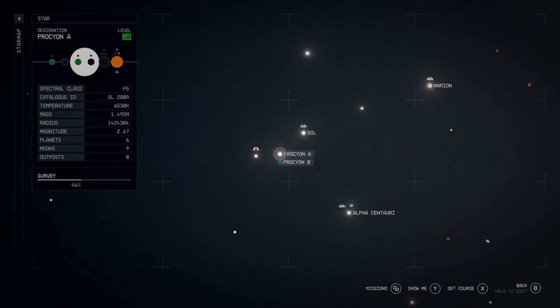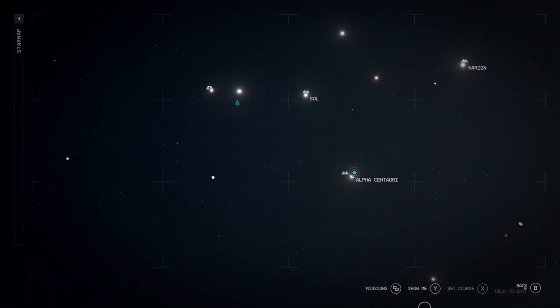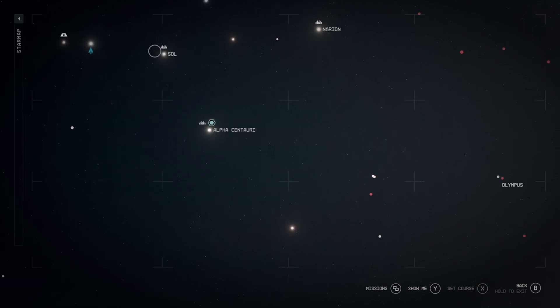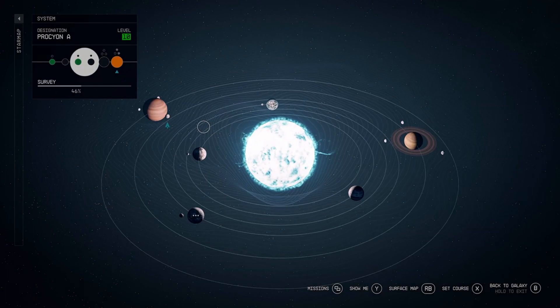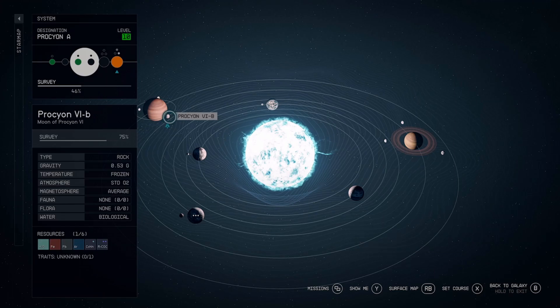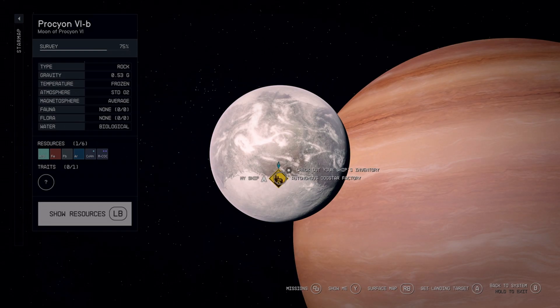So you want to head up here to Procyon A. Olympus is just to the left of Sol there. Go to Procyon A, and over to the left we've got Procyon 6 — and it's the moon to the right. Then you want to come down and land here at the Dogstar factory.